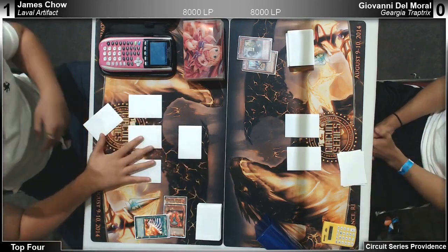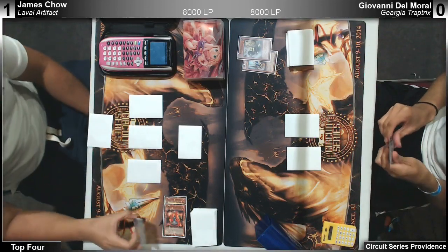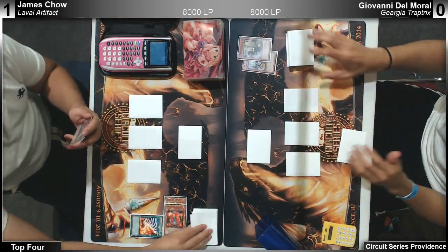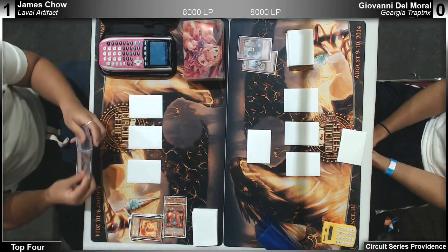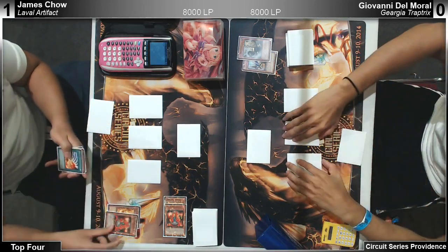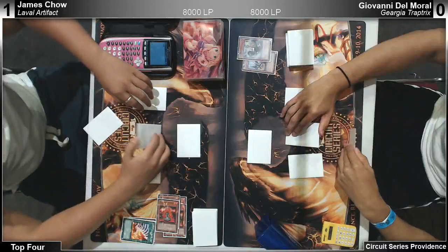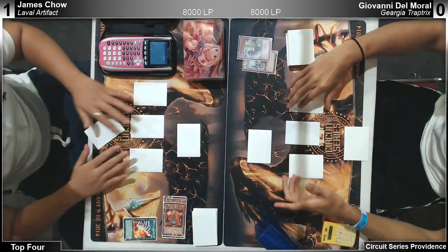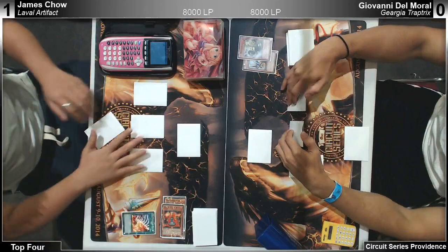It's correct to set Needle Ceiling before he has four monsters because what if he just Soul Charges back — you can do it on the Soul Charge instead of waiting for him to synchro into Stardust. Giovanni set Needle Ceiling before opponent had four backrow on the board. I don't think that was the wrong play. He definitely should have played around Malkat because he saw it — even if it's a one-of, there's no reason for him to set four backrow.